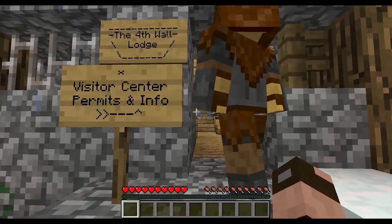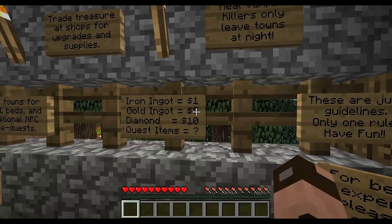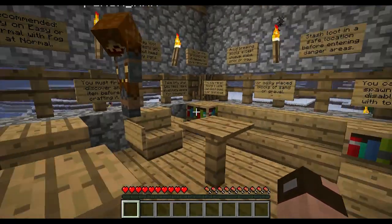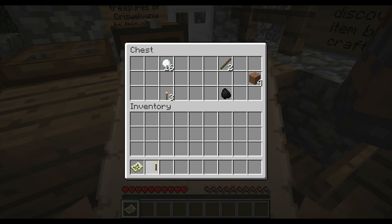The Fourth Wall Lodge. There's some general rules and stuff. I found a chest that's open on my screen. Oh, there's a sword in here, some sticks. I call the map. Alright, then I'll take the sword. I'm taking two torches. Alright, then I'm taking... you took three. Three.